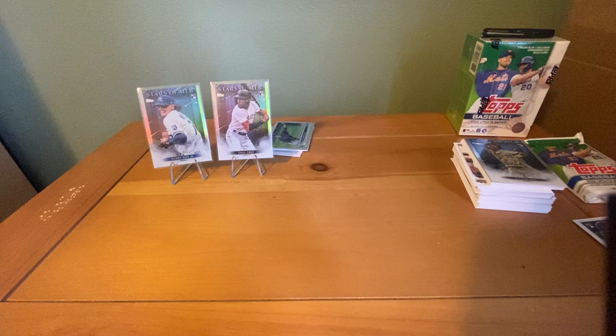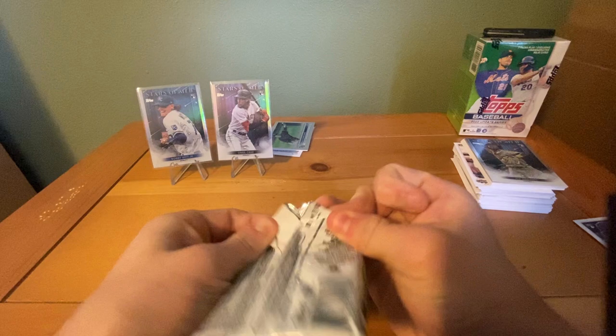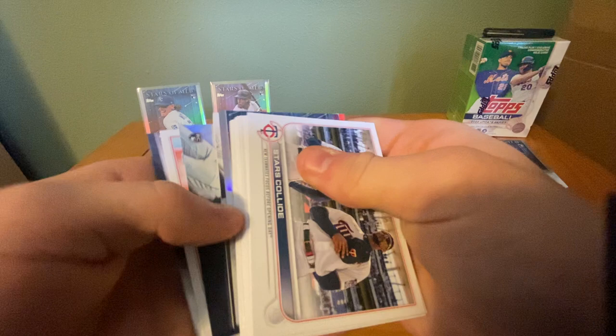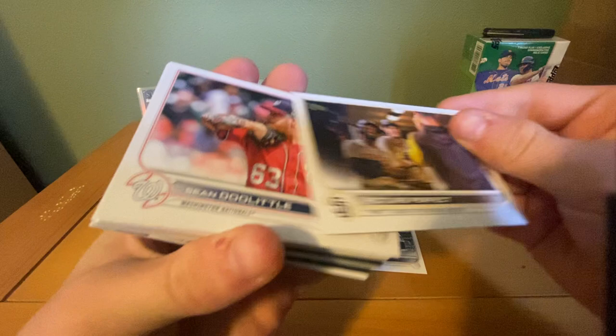Now we get into our batting helmet relic. Hoping there's something good in here because this box has been a let down so far. We have our thick batting helmet and a chrome too — nice. We have a Stars Collide for the Twins, Picture Perfect for the Padres, Sean Doolittle, Chad Green, Aaron Bummer, rookie combos for the A's and Cubs, Noah Syndergaard, Guardians of the Central, and a Matt Brash rookie debut — not a bad one.